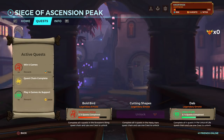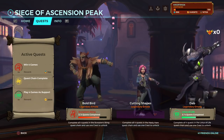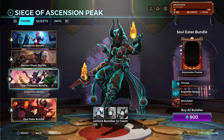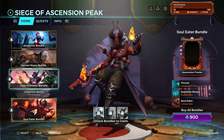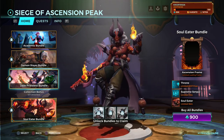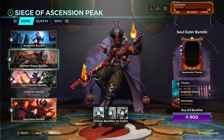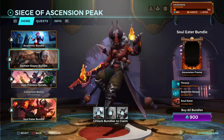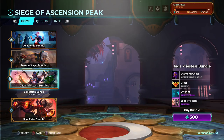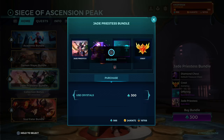I need one crest to actually unlock the Cutting Shapes emote, which is something I really wanted. The rest - the Death for Androxus, the Bold Bird for Strix - are not things I want. I want the Jade Priestess but unfortunately I don't have the money to just buy everything. So I'm going to be buying only one of these skins, and since I already have a skin for both Skye and Zhin, I'm going to buy the Jade Priestess bundle since I don't own anything for Seris.